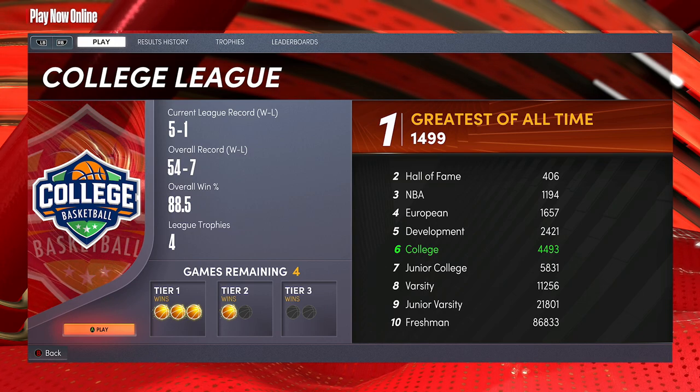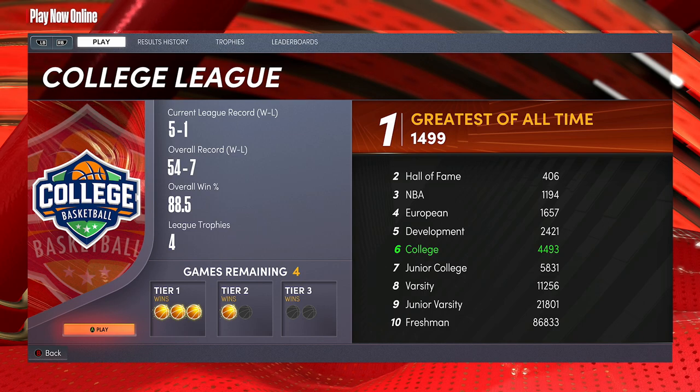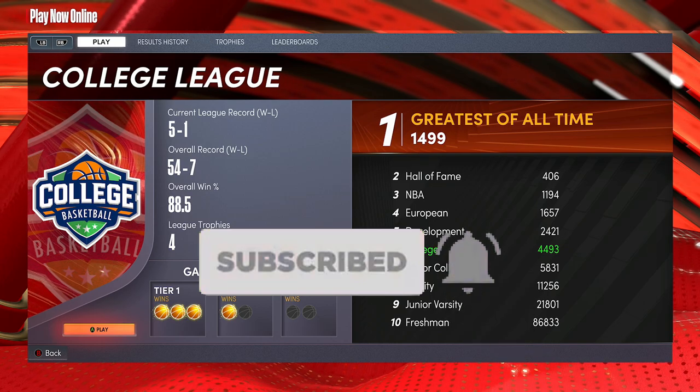First, what you do — say you're in the Freshman league. You got Junior Varsity, Varsity, Junior College, College, Devs, European, NBA, Hall of Fame, and the Greatest of All Time. You see all that stuff on the right side. Now if you want to use those teams, here's what you do.